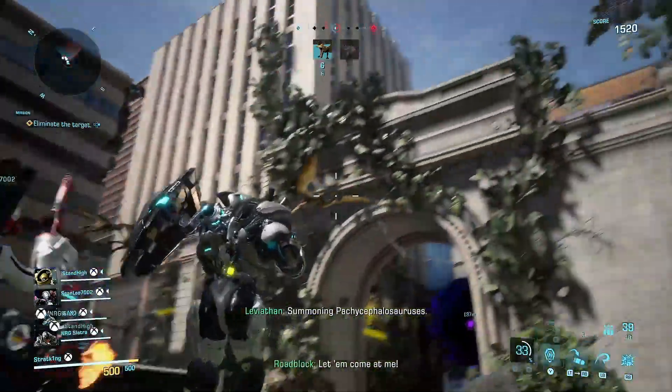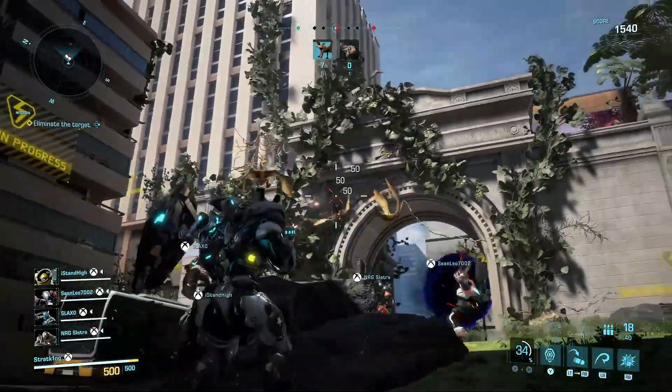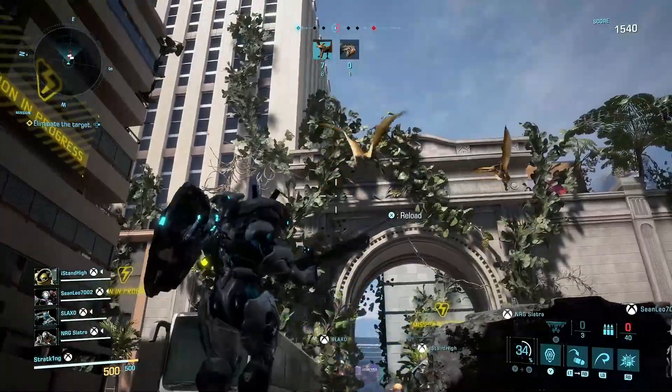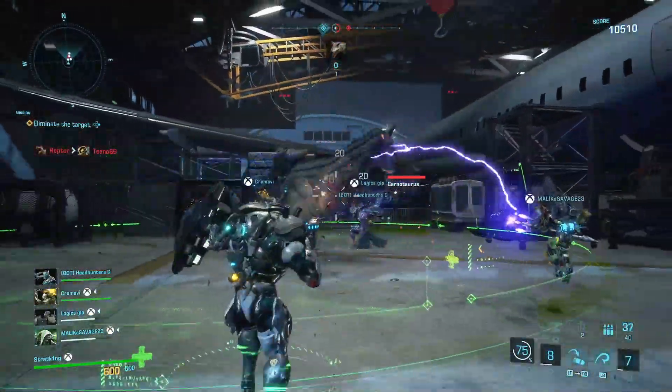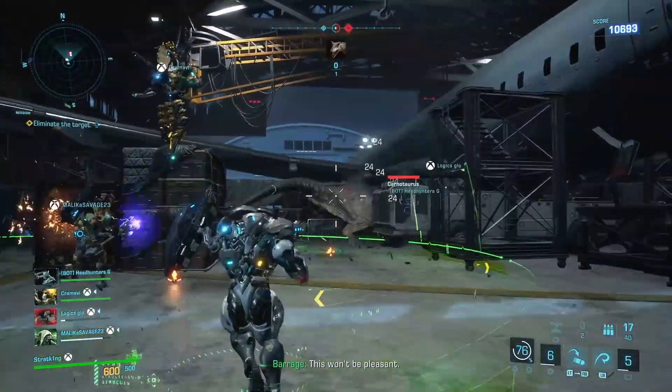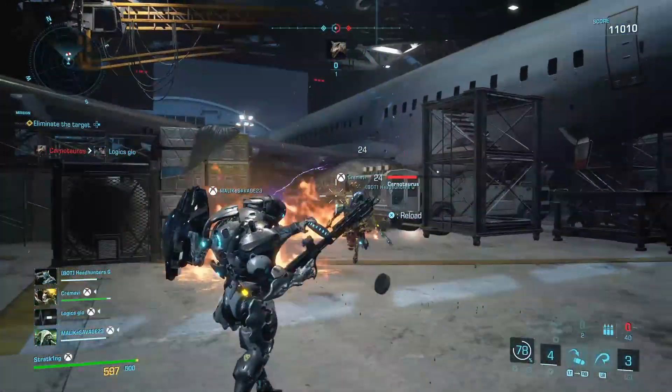Also, some textures can be slow to load when launching into the map. And for some reason, they have a grass detail that pops in so close to the character — they should have just removed it entirely so you don't get the distracting pop-in.